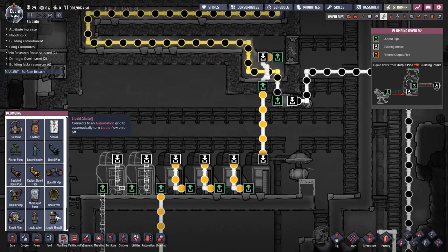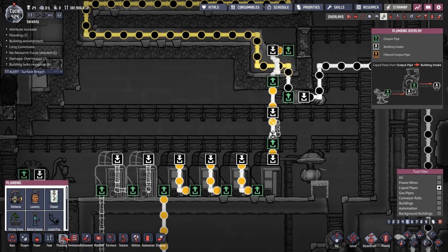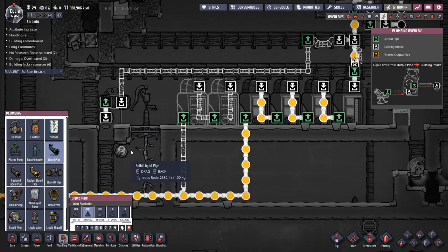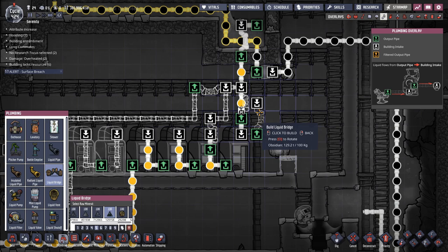I'm going to put in a liquid bridge there, then deconstruct the liquid pipe in the middle so we get some flow out. This will be our overflow pipe. The overflow pipe has a couple of options: if the system fills up, the rest goes over here where we can dump it to fill up this area. If that also fills up, the rest comes down here and feeds into this tank.